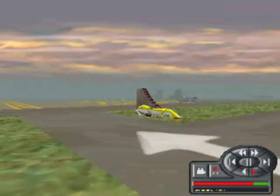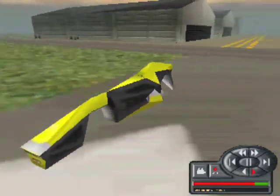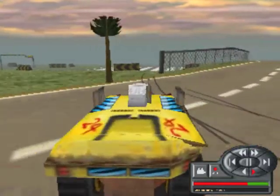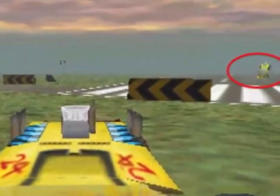Let's see that again in instant replay from Screwy Louie's point of view. He goes by in ghost mode and leaves his fenders behind. This is the spot right here. What I think happened is that the AI knew that I was just looking at that spot.